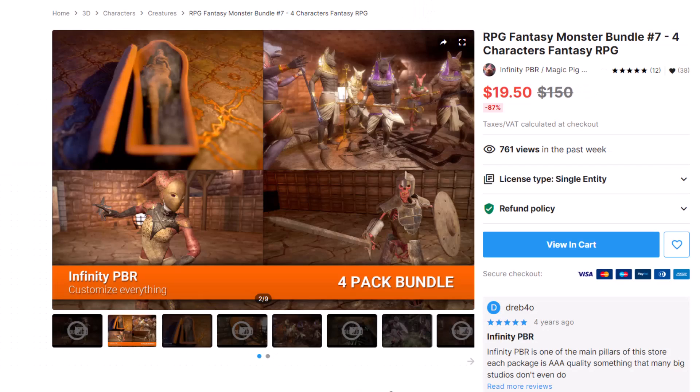Speaking of characters that I'm already using, I'm using the Anubis from the RPG Fantasy Monster Bundle already and looking at pulling in some of these — like the skeleton, which I think is going to be a creep mob that'll run around. The mummies I think I'll use as some sort of a pet. They look really cool, and it's marked down 87% off.